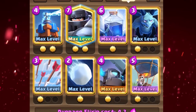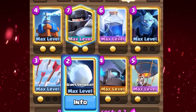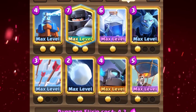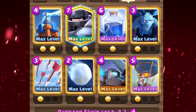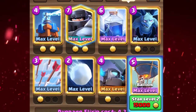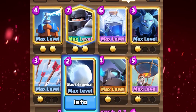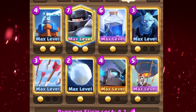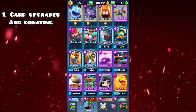Some cards can be star powered a different number of times. For example, the Snowball — as you can see on the screen — can only be star powered once. The Mini PEKKA can be star powered twice, and the Balloon can be star powered three times. For the first star power you need 10,000 points, for the second you need 15,000, and for the third you need 20,000.